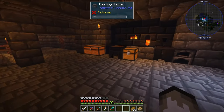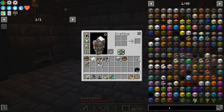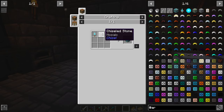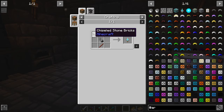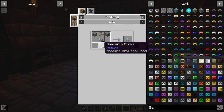I want to make the mining dimension. I don't know how many times I'm actually going to go into it, but I still want to make it. What we need is stone bricks and the mining tool — which is just stone bricks, a stone pickaxe, flint and steel, and a stick.